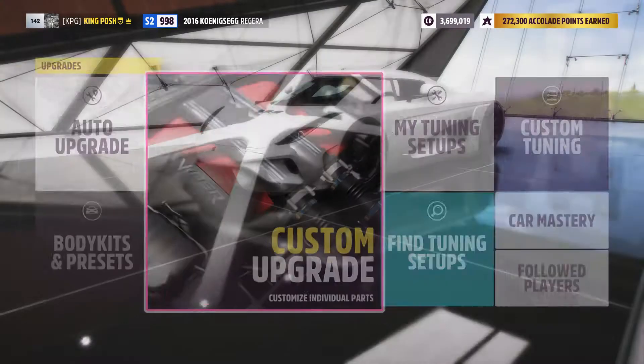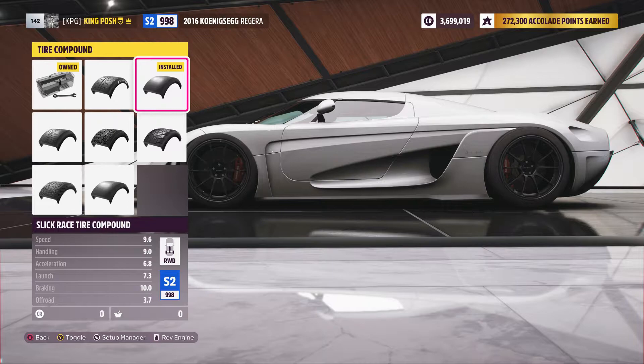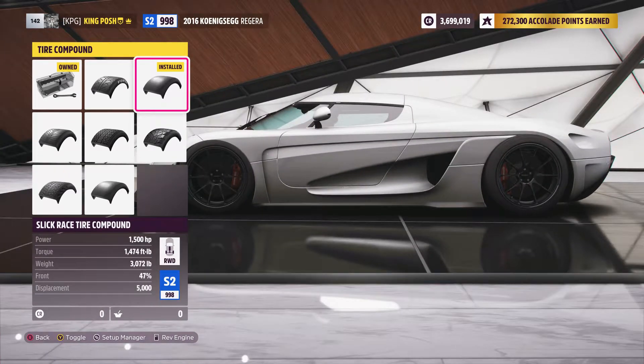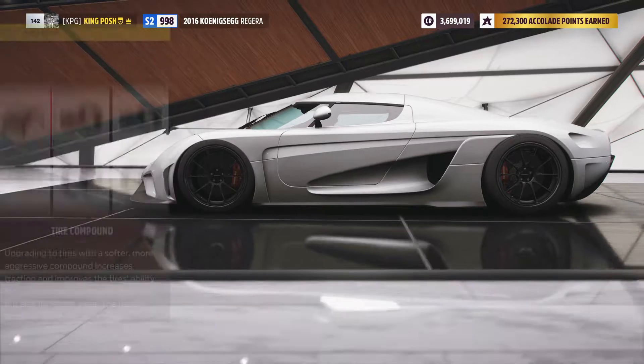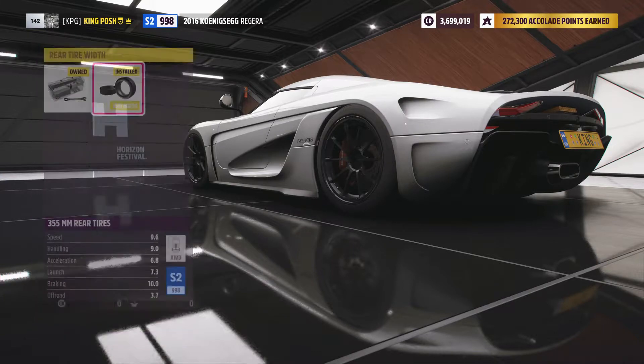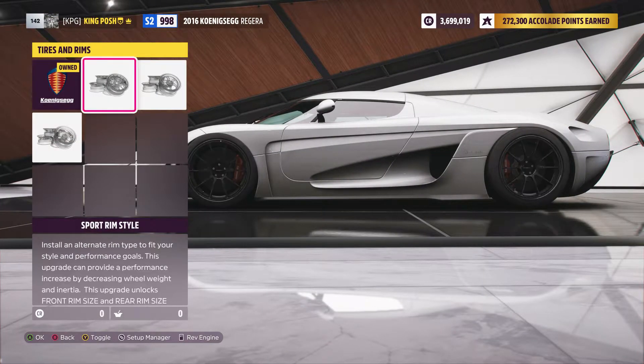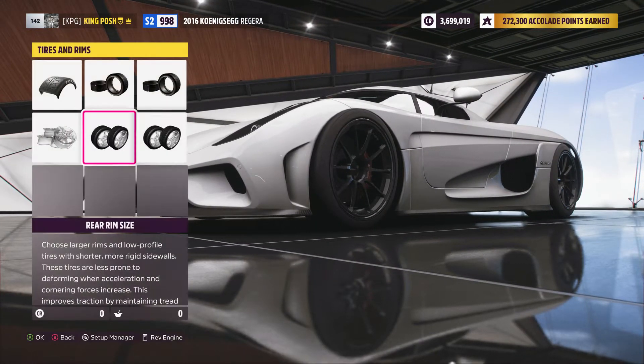Let's get right into what I've done to this thing. For tires, it's actually got a slick race compound just to give you some extra grip with all this power. It weighs almost 3,100 pounds. I was going to go with the stock tire compound but I wanted to bring it up to exactly 998. It's got 285 in the front and 355 in the rear. Couldn't go any higher because it would bump to X-class, and we're keeping it S2.